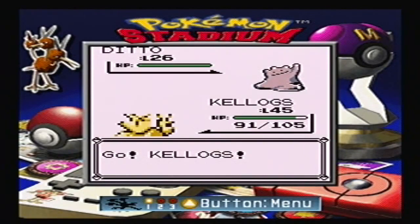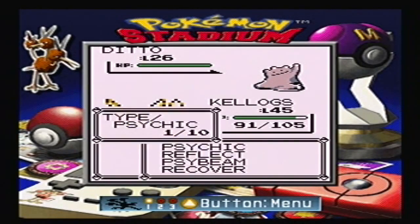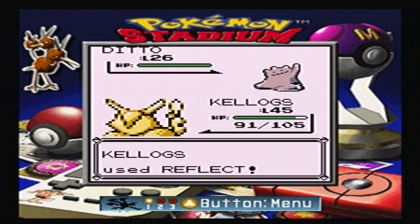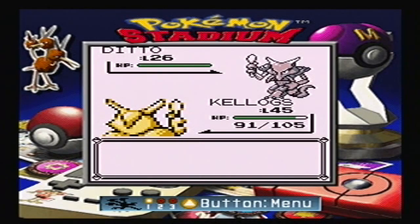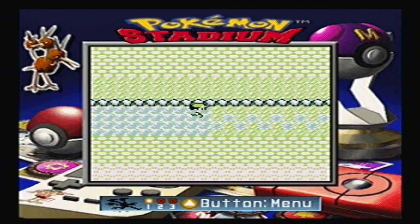Alright, we got a Ditto. Now don't kill it. I'm just gonna use Reflect to waste a turn and gain some defense. Now it's going to transform into my Pokemon — that's all the Ditto is needed for. You don't need to capture it or put it in your Pokeball.